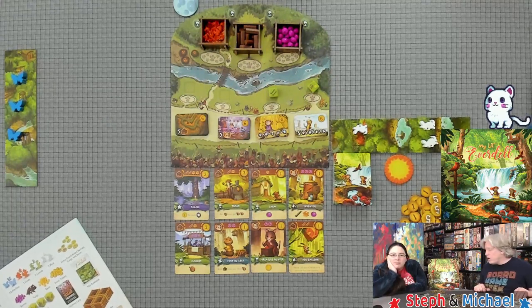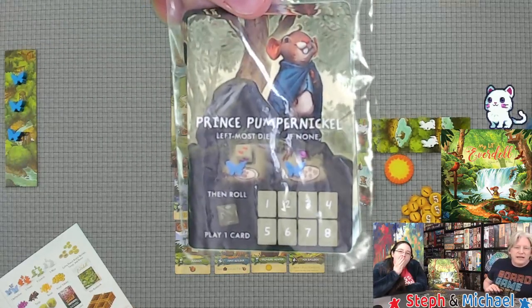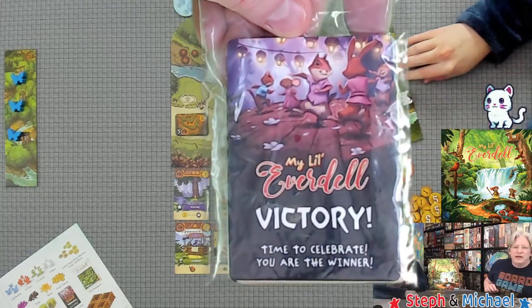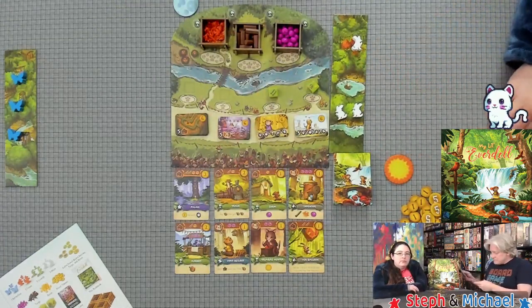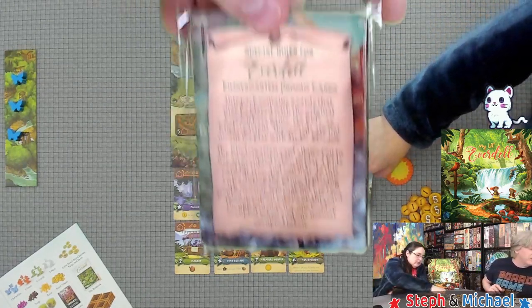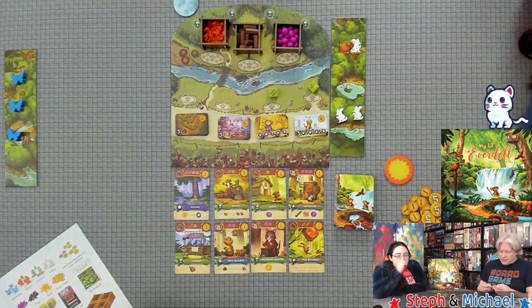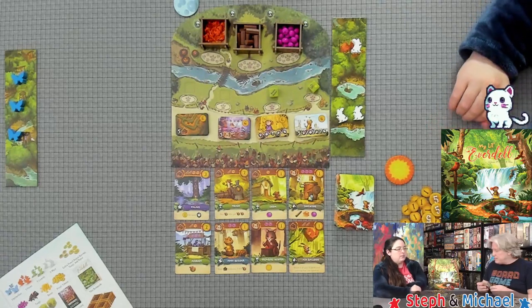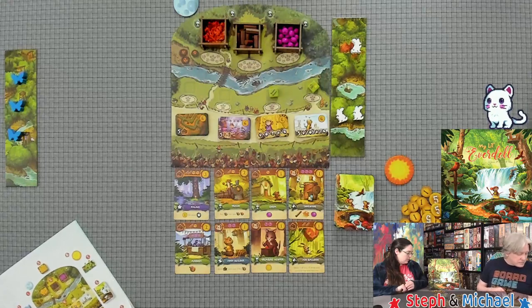There are also solo cards that come in the box, used only for solo play. And whenever you win the game, you can post your little Everdell victory card on the internet. We also got some really cool kindergarten promo cards in the box — four kids and two kindergarten cards in this promo setup — which can apparently be used with Everdell or this game.